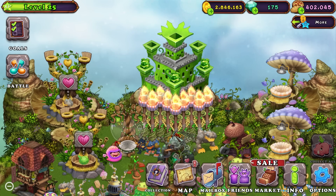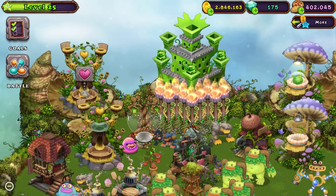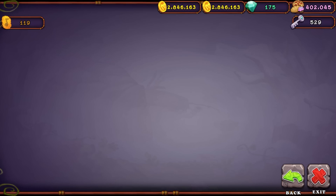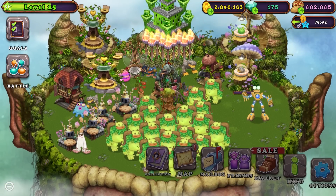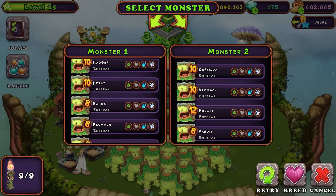The breeding combination for Pungleton is Bogart and T-Rox. I immediately see I have a T-Rox because there's one in the nursery, but do I have a Bogart? I don't have one, so I guess we're going to have to breed one. It needs to combine all the elements except for rocks, so let's head to the breeding structure and do that.